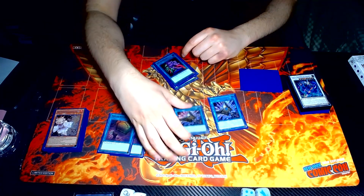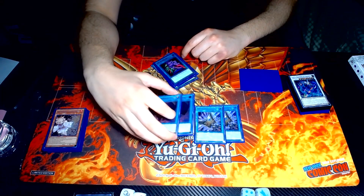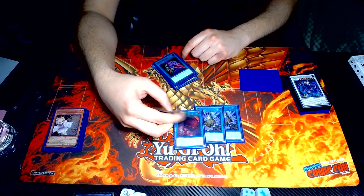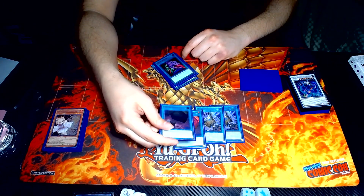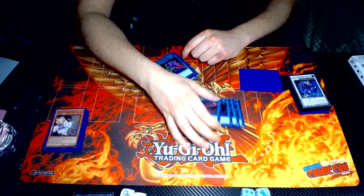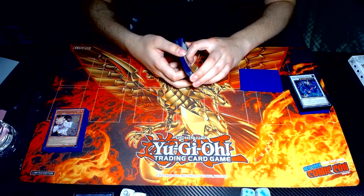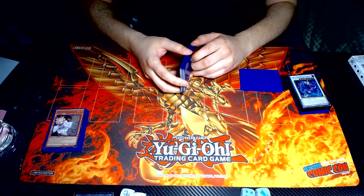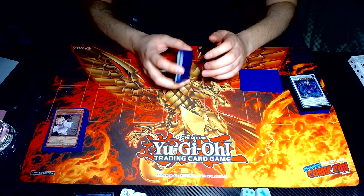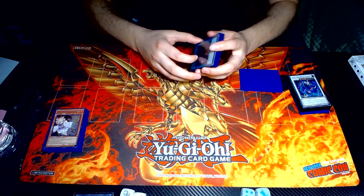Tactics is really good — it lets you play around a lot of hand traps and draw more cards to continue your plays. 2 Foolish Burial Goods because you want to start your engine and see Lulu. Lulu is what starts everything for the most part. No E-Telly — I didn't like that card. It only puts a body on board and sometimes that can break really easily. If you just put a monster on the board with no other virtual monsters, it's just kind of dead.